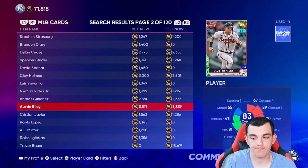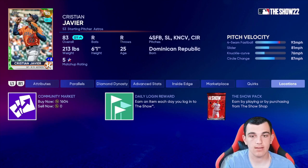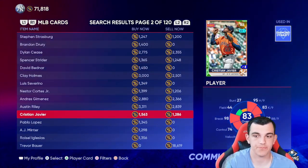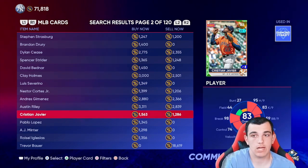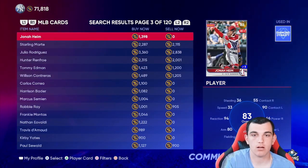Next is Christian Javier. He's not going diamond this update, but he's a guy to look out for. He is literally at quick-sell value right now — no buy orders, you can get him for quick-sell. He's had a phenomenal season for the Astros, was part of the no-hitter, and has been great all year. He had one blowup start before the All-Star break, but overall he's had a really good year and he's cheap. He's more of a next-update pick.